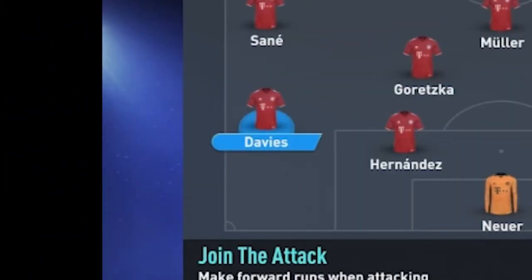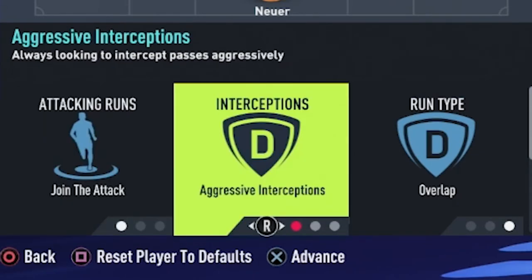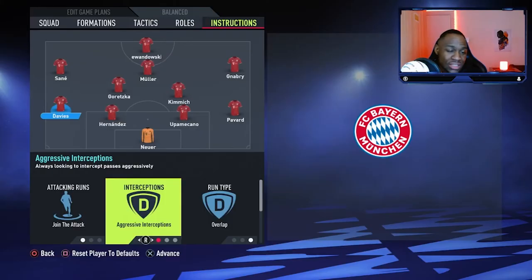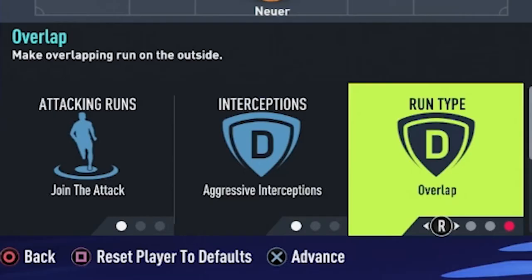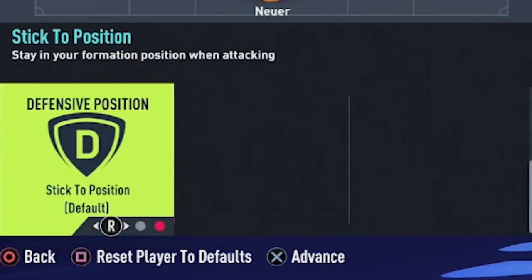The last defender of the back four is Alphonso Davies. He is going to be joining the attack, and his interceptions are going to be aggressive. Because he'll be much higher up the pitch, we want to win the ball back as high as possible. If he wins it back in a high position, he becomes a massive part of the counter-press, giving the ball to Sané, Muller, or Lewandowski to attack quickly. His run type is going to be overlap and he is going to stick to his position.